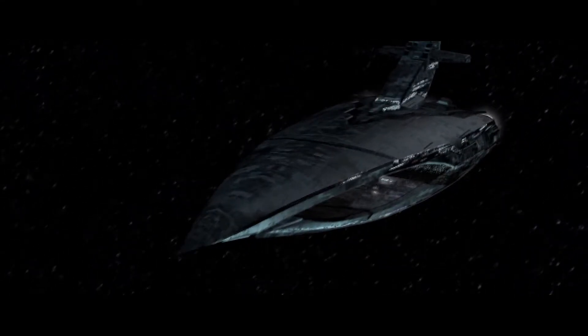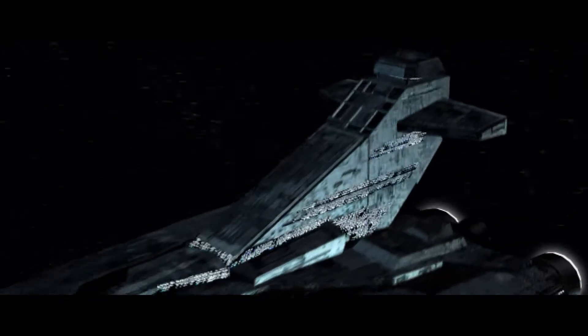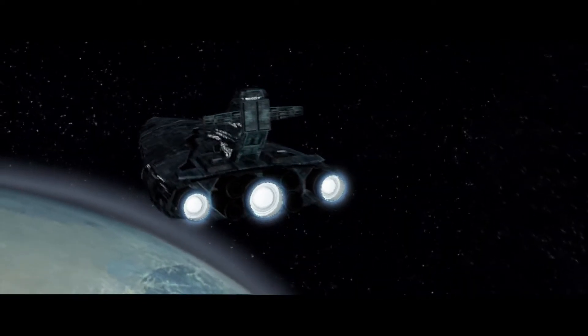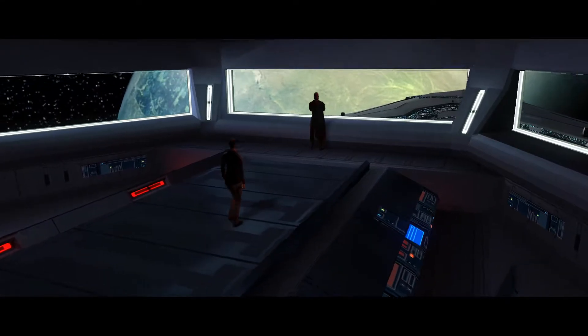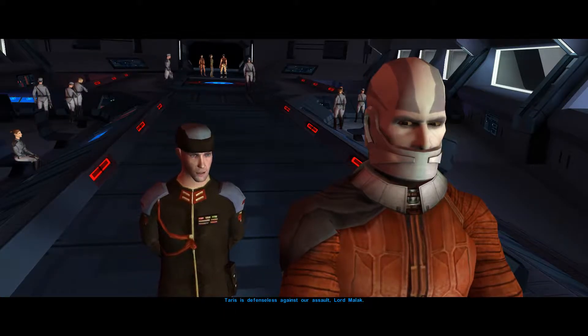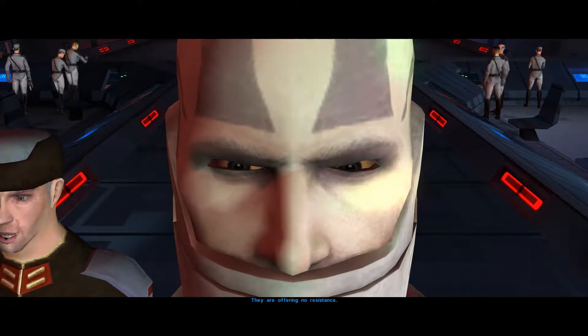How the hell do I get out of here? The Ebon Hawk — I wish to board the Ebon Hawk, pick up the rest of your friends, and then we'll have to get off this planet. Back up here again.